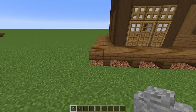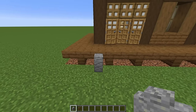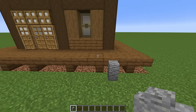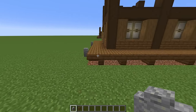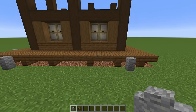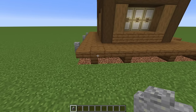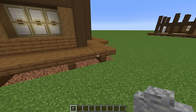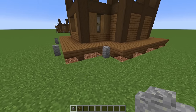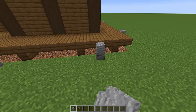Come back to the front wall and count three blocks from the corner — skipping two blocks — then on the third one place an andesite wall just in front. Do the same from this corner: one, two, and on the third one place our wall. Turn to the right and do that again — three blocks in — and on this wall also place one right in the middle. Come to the back wall: skip two blocks and place on the third. In this spot place one in that corner, and for this final section skip two blocks and place on the third.